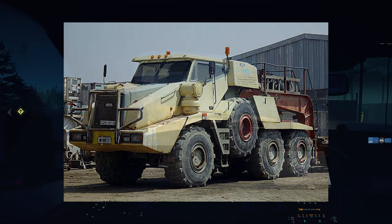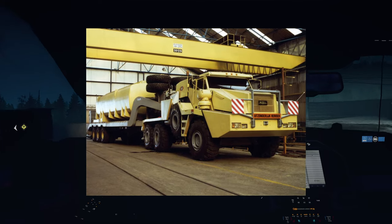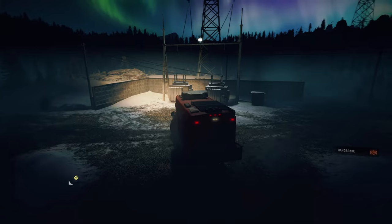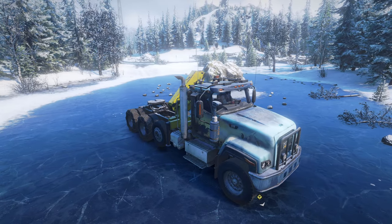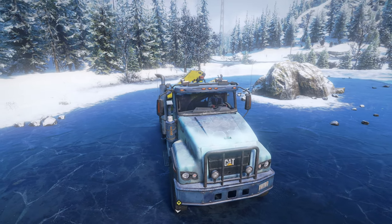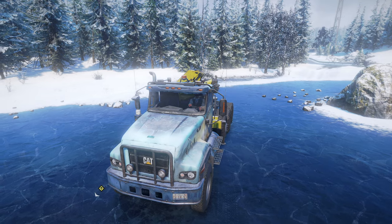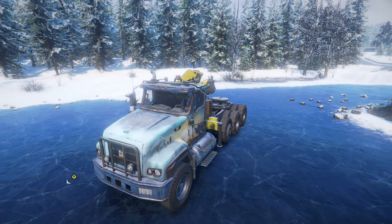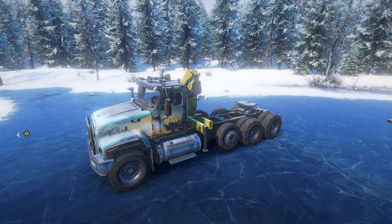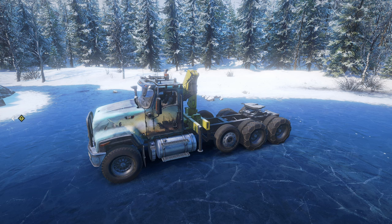We might also be getting a new trailer. SnowRunner dropped some other hints in the form of truck skins — recently we got the scheme for the CAT CT 681 and we can see a Canada leaf on the hood. So this time it might be a Canada region and we might get a muscular American truck like the Kenworth 963 — Kenworth is also an oil field truck.